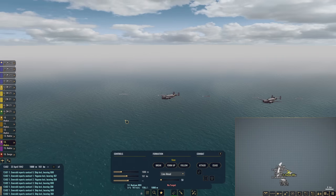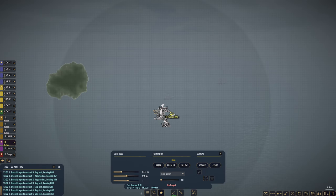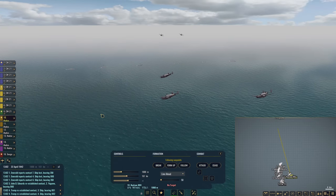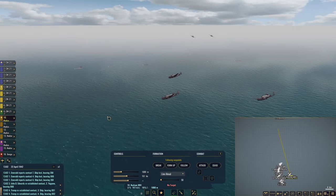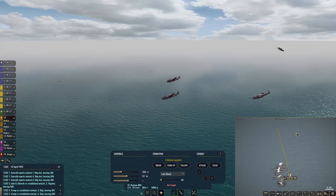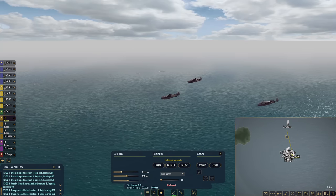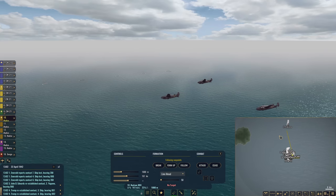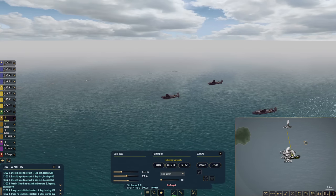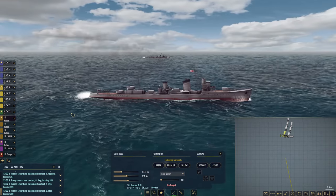We also have some Hudsons here which we can send in to inflict some damage. My goal is to cause enough damage to this Japanese formation so they stop closing in on Surabaya — we want them to turn around and head home. Going through and sinking every one of these destroyers is a waste of ammunition, especially seeing as how we really need the supply for the upcoming invasion of Sumatra.